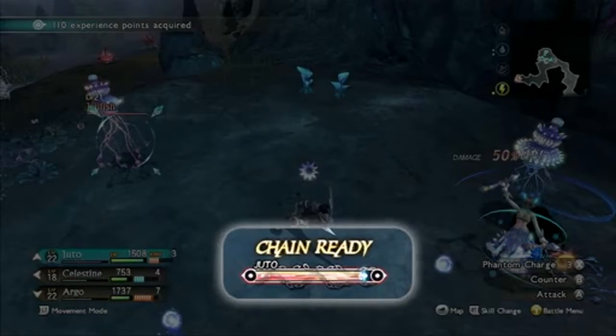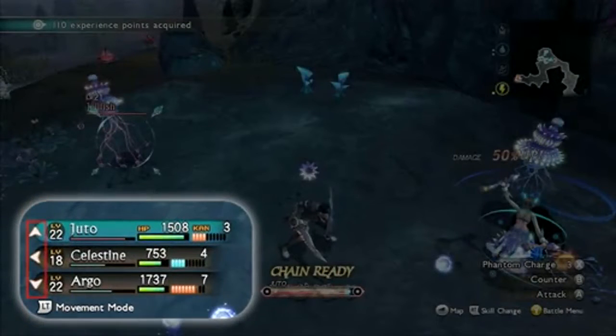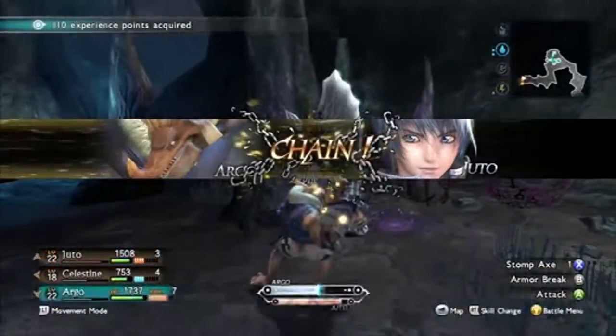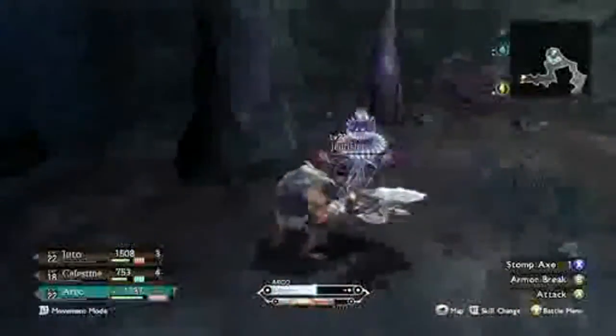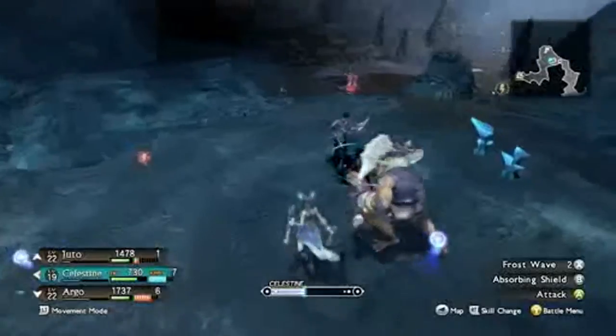At this point, we're going to switch to another character, such as Argo or Celestine, by pressing one of the D-pad buttons on the left-hand side. As you switch, you notice that the screen shows there's a chain between Argo and Juto. Right below Argo's stamina bar, you can see Juto's stamina bar, still exhausted from the previous sequence of attacks.